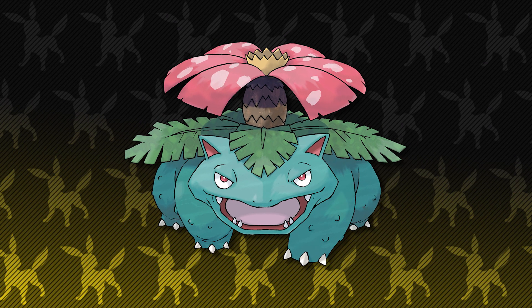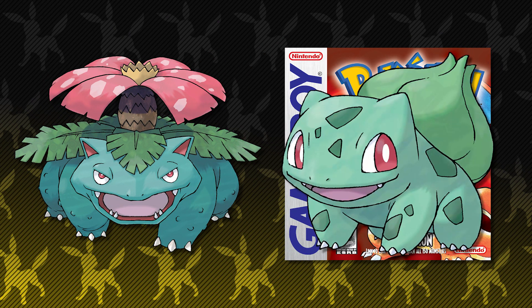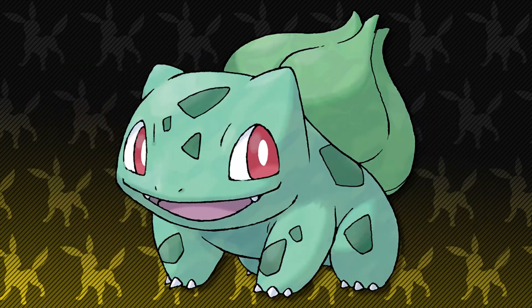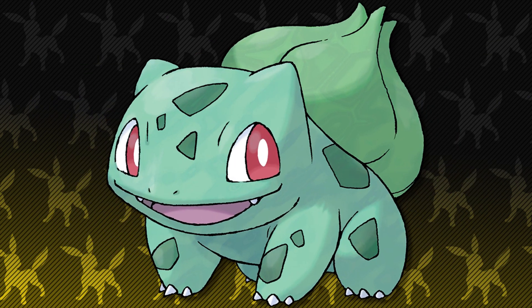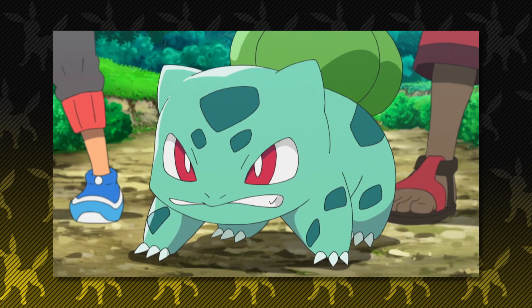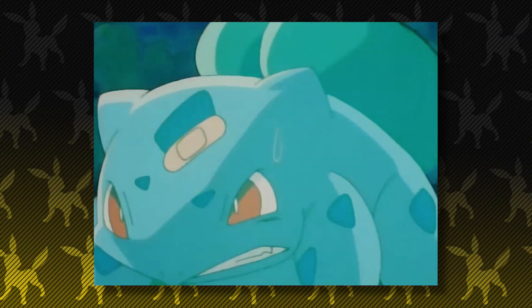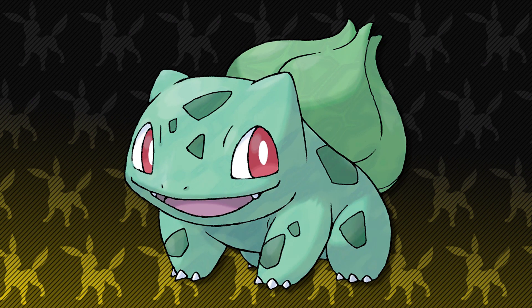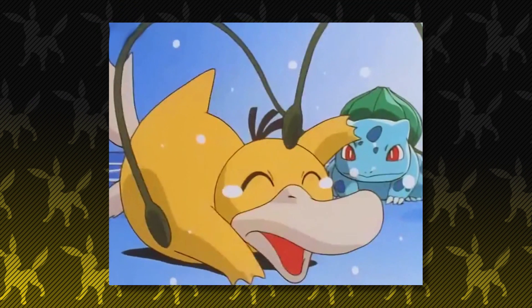Starting off this team we have my favorite Kanto starter Pokemon, Venusaur. When I was a kid and I picked up Pokemon Red for the first time, Bulbasaur was my first Pokemon I chose. Even though I didn't know where I was going and got lost constantly in Viridian Forest, I remember evolving Bulbasaur into Ivysaur by the time I got out. I loved Ash's Bulbasaur and envied its pride in how it refused to evolve. Bulbasaur will always be that close second to Chikorita — it's cute, adorable, and is technically the best starter for Kanto.